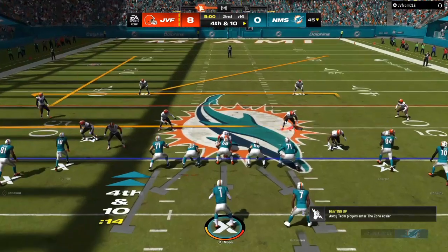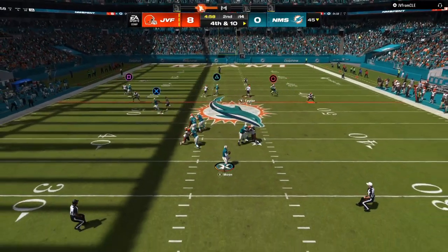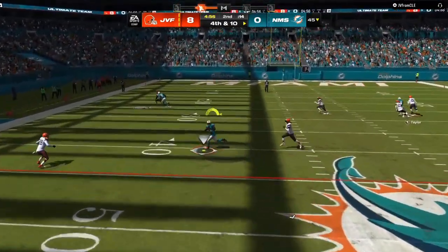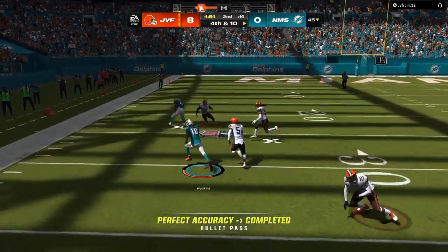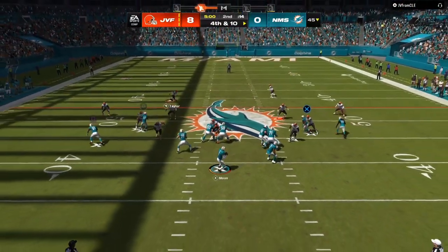In today's video we're going to be breaking down how you can destroy man coverage in Madden 24. Once they give you a man look, make sure you are utilizing slants, zigs, and a post. That route combo will make sure somebody gets open nine out of ten times.